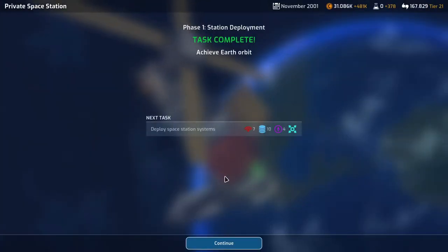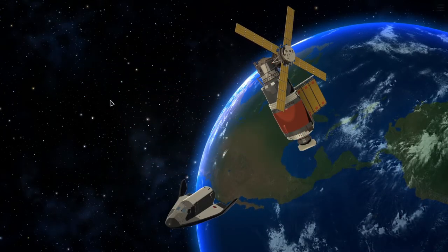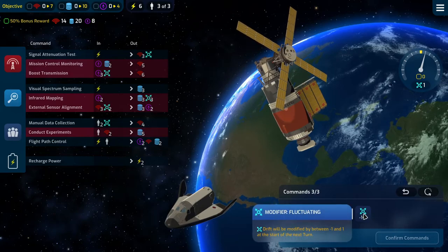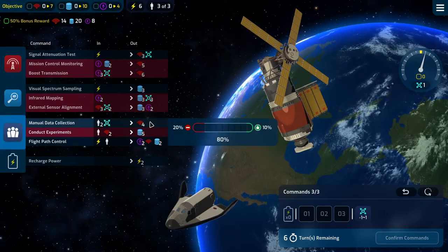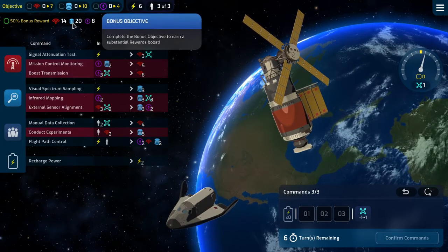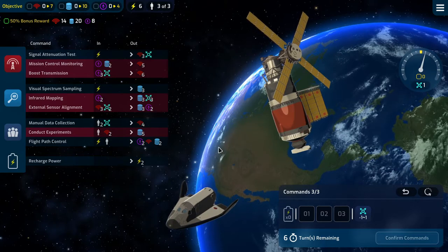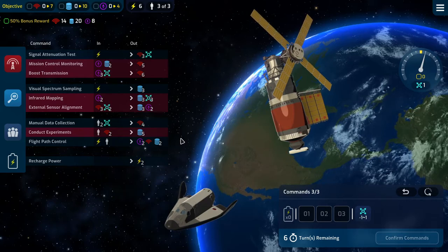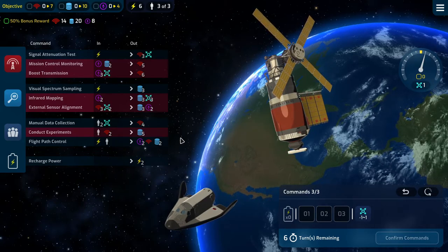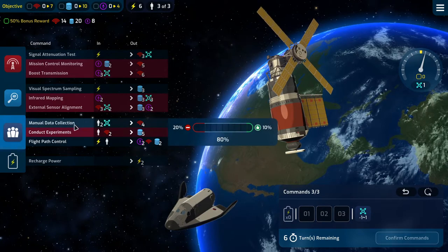Earth orbit achieved. Now we need to deploy the space station systems. Again dealing with drift - it does fluctuate this time, minus one to one. We need 14 comms, 20 data, and 8 nav. The drift doesn't matter until the last turn.